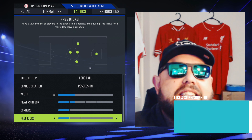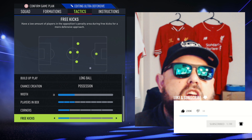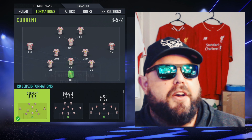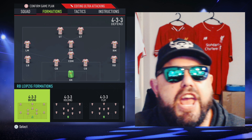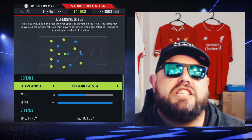Your tactics suck and you're 3-1 down? I can help you with that too. What we're going to do is go to ultra attacking, change the formation to a 3-5-2, and go straight into the instructions.